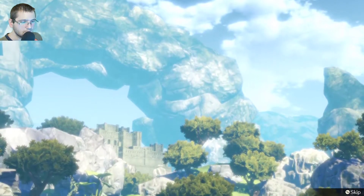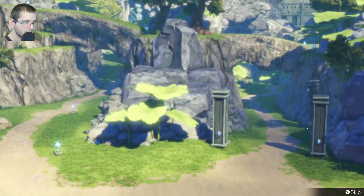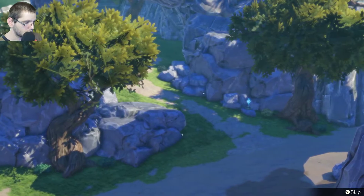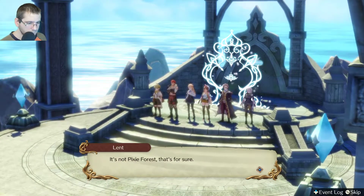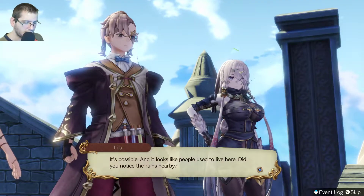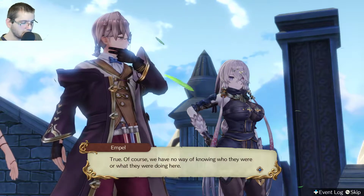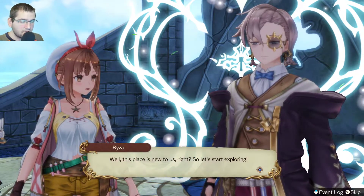So before door number one — oh my. Where in the world are we? I don't recognize this place at all. It's not Pixie Forest, that's for sure. It doesn't look like the underworld either. It kind of looks like the area around the lake. So you think we're still near Kurkan Island? It's possible, and it looks like people used to live here — did you notice the ruins nearby? We have no way of knowing who they were or what they were doing here, but considering the existence of the door, I think we can assume alchemy is involved.